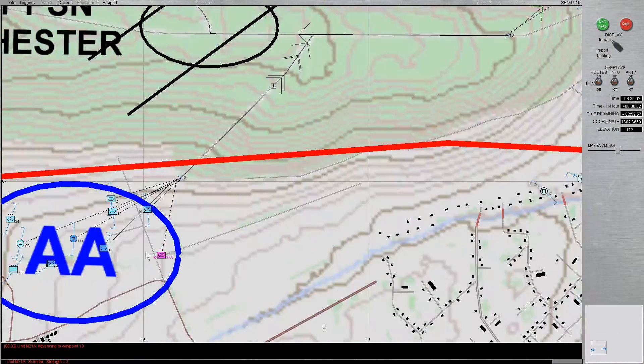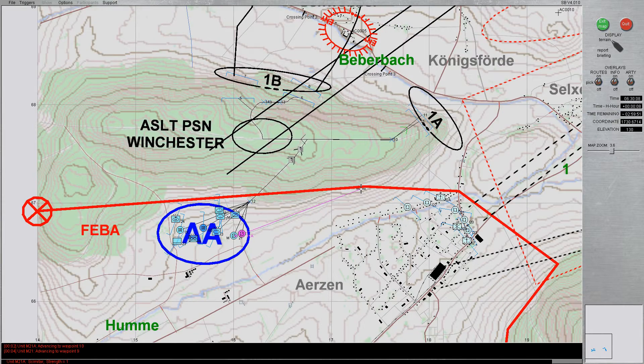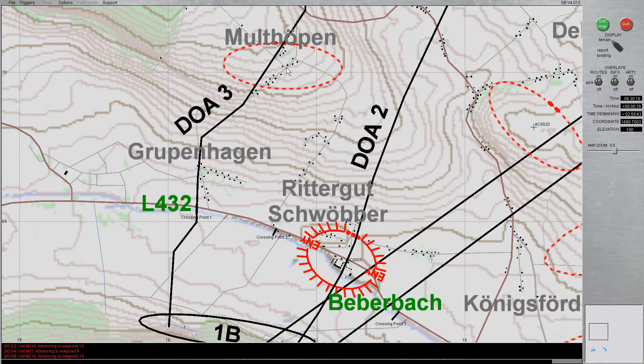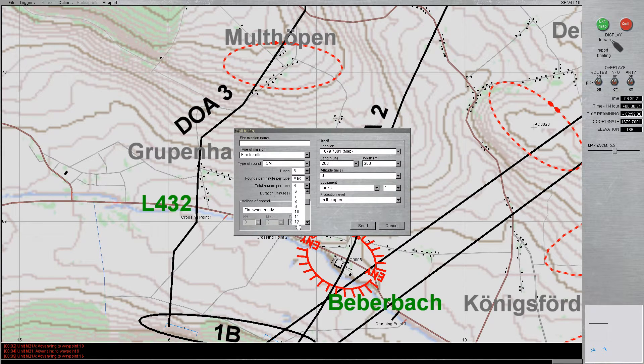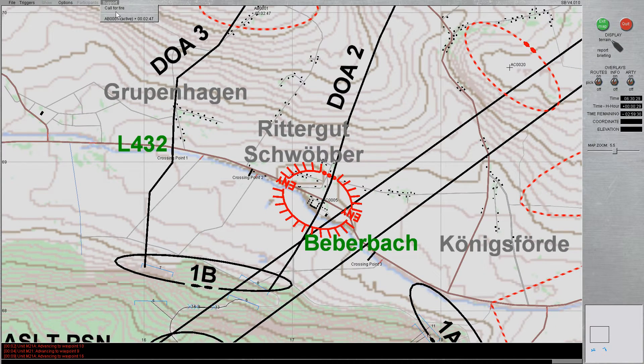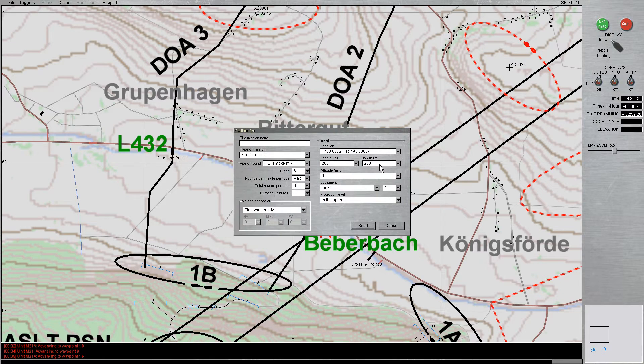I started the mission by immediately dividing one of my scout teams and sending them east to identify the enemy's positions. I sent the second team to the north to gain observation on two of the crossing points located in the river to the north, as well as to identify any enemy forces in their proximity. I also began moving my tanks through the woods to the north, and began calling in artillery strikes on some templated enemy positions to prep the battlefield before my arrival.